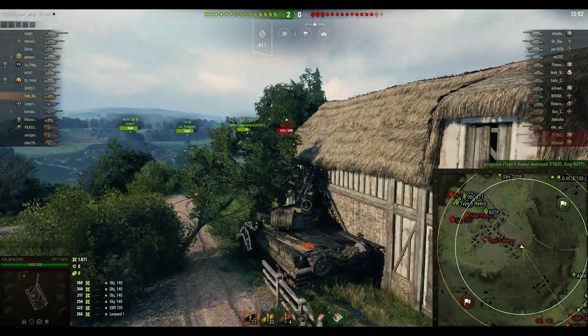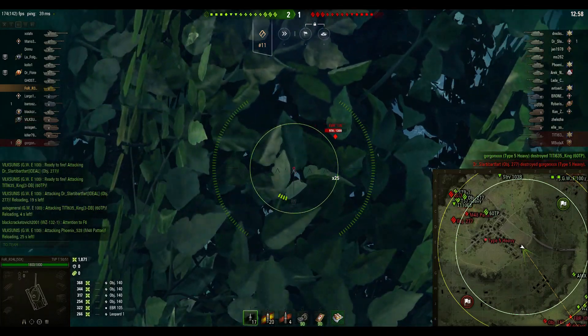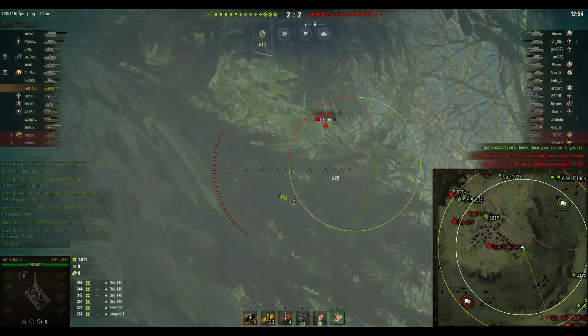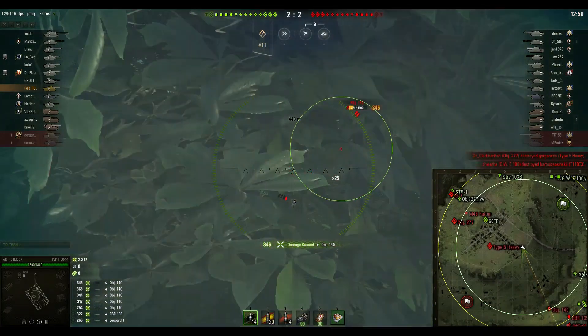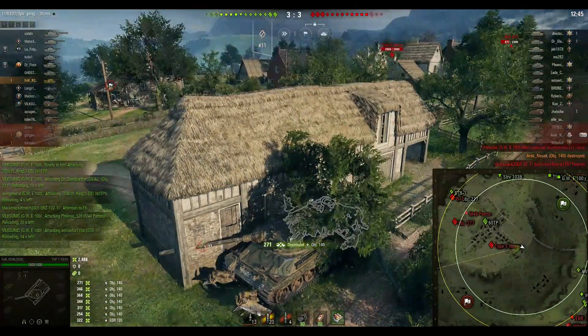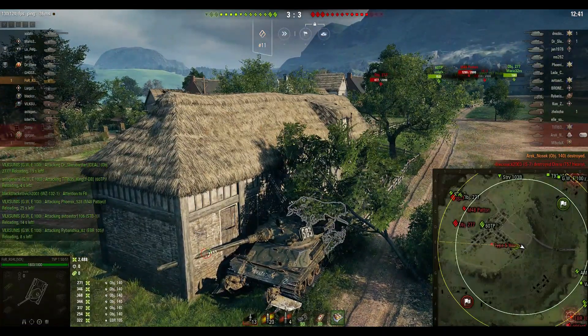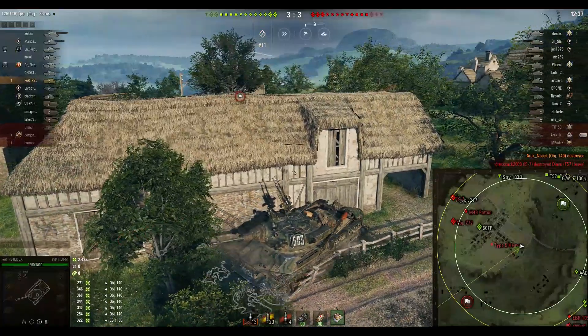I wouldn't want to actually be spotted because the TVP is a relatively lightly armored vehicle and being spotted would mean arty focus basically immediately. Another 140 is crossing — I missed two shots here because I thought he was crossing to K0, but looking at the minimap he's actually crossing down, which is reckless. Obviously I kill him for it, so two bad shots but I still recover in time.